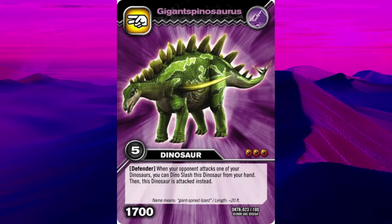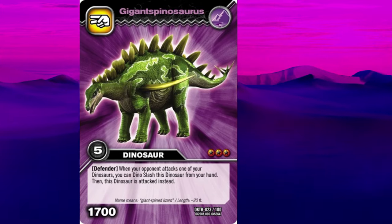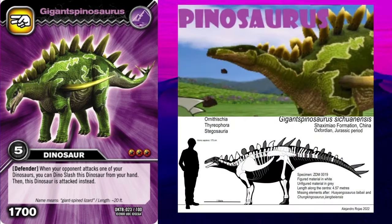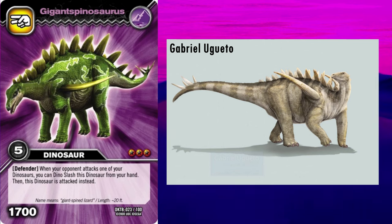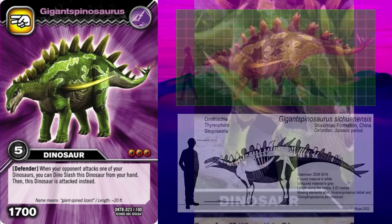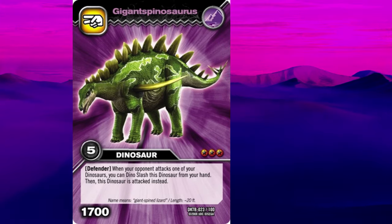Next up is Gigantspinosaurus, which despite sounding like the two largest theropods combined, is in fact a Stegosaur. Its name means giant-spined lizard, and was actually a contemporary of Tuojiangosaurus. The head is mostly speculative as only the lower jaw is known, and the neck looks to be the right length. The genus is most famous for its distinct shoulder spikes. Whilst their exact positions in life are unknown, most reconstructions have them stood vertically, curving over the back rather than sideways over the flanks. I'm pretty sure their bases should be broader than is seen here. The plates look to be correctly shaped; however they appear quite large, but in life the keratin sheath may have made them look this big, so it's plausible. Overall, another solid model.